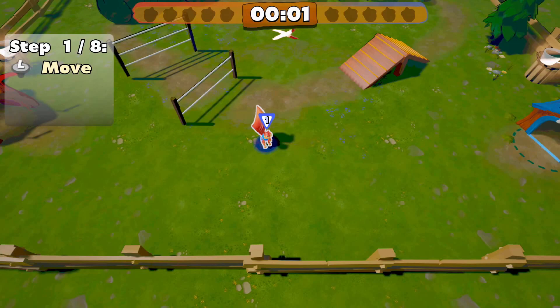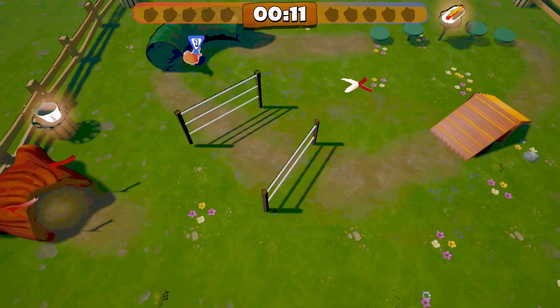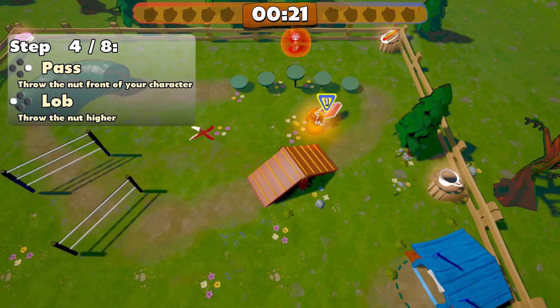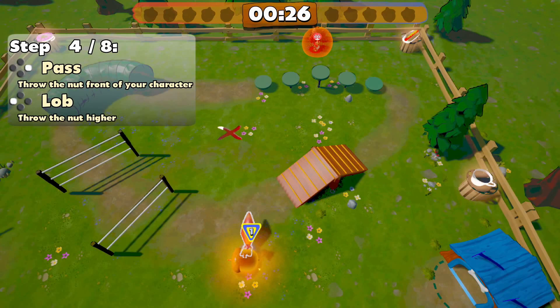Step one: move. Okay. Jump — jump with B. Got it. Attack the squirrel with A. Oh, that's the golden nut, I guess? Yeah, that's what we're going for.